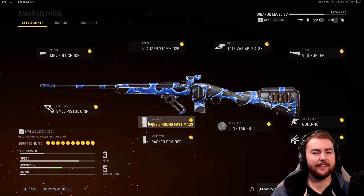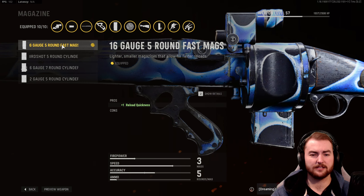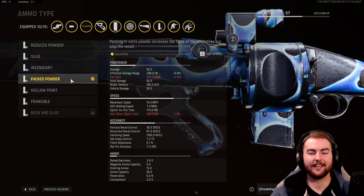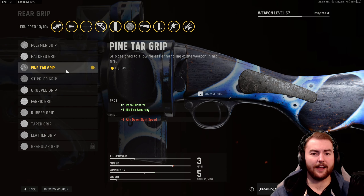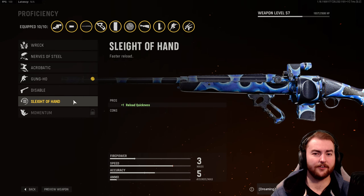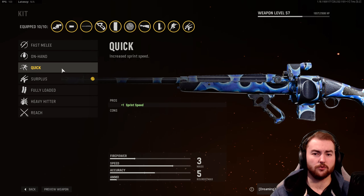In the magazine, we have the 16 Gauge 5 Round Fast Mag. This makes reloading easier, adding a magazine rather than loading each shell individually, which takes a very long time. In the ammo type, we have Packed Powder to increase damage range. In the rear grip, Pine Tar Grip for hip fire accuracy. In the proficiency, we go with Gung-Ho so we can fire while sprinting, or you can take Sleight of Hand if you want to increase reload speed. In the kit, we go with Fully Loaded.